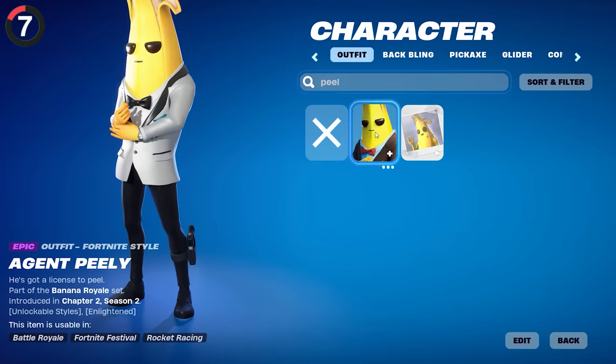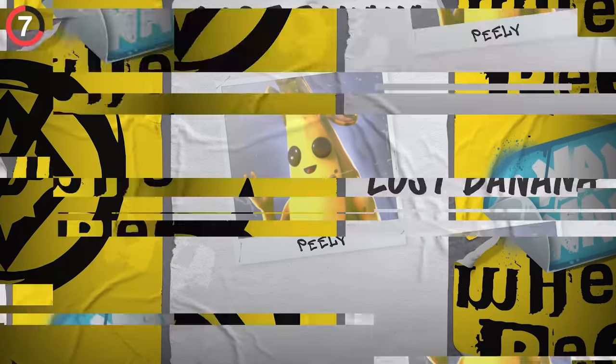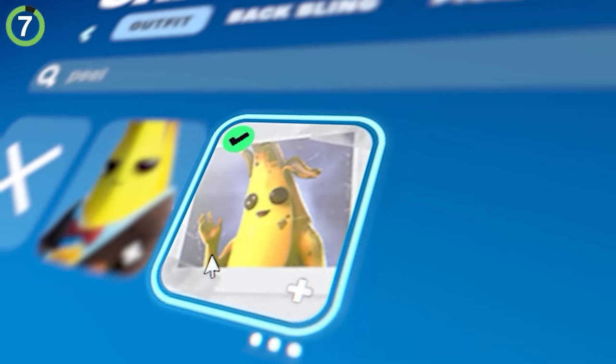If you're playing Chapter 5 and trying to find a skin in your locker, you might be wondering why Peely looks like this. Well, that's because he went missing this season, and it's even updated the locker to be a missing poster of him.